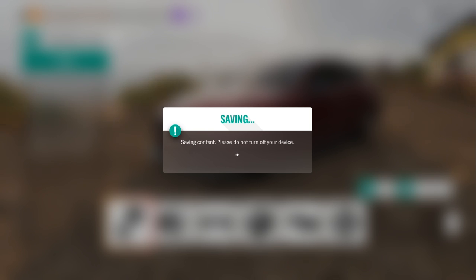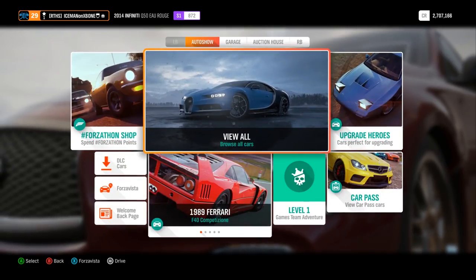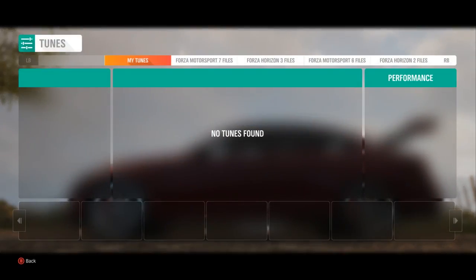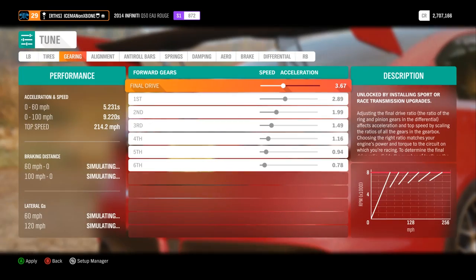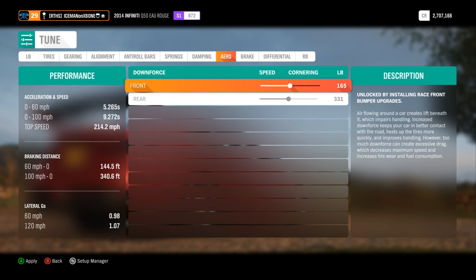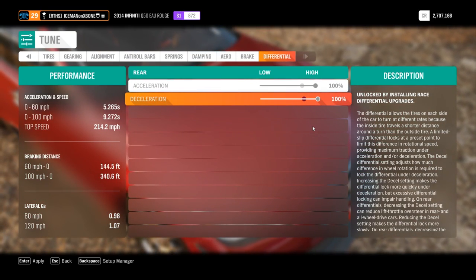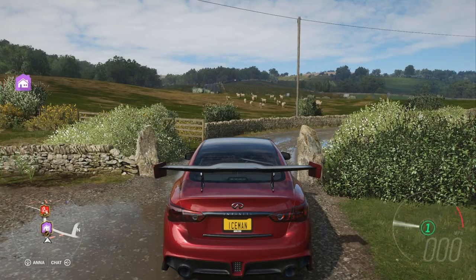And maybe see if there's some liveries out there. We'll just leave it a stock color. So we'll go ahead and back into the garage and go tune. Front, we're going to leave the same. Rear, we're going to bump that up to a 35. We'll leave the camber for now. Go to a negative 2 on the rear for alignment. And then we're going to get fully stiff suspension — that is my preference, it may not be the best for everyone. And then we'll go full lock on the differential. Apply that and let's go ahead and see what this thing can do.